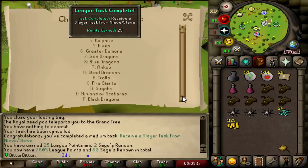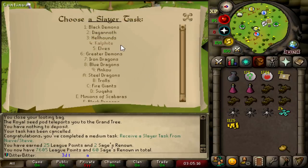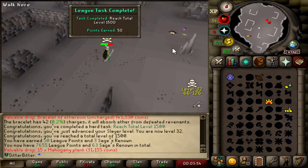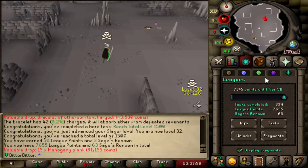Receive a Slayer task from Niamh slash Steve is 25 League Points - I didn't even know that. Let me assign myself Revs. Oh, he doesn't assign Revs. Who assigns Revs? Reach 1,500 total level - 50 League Points. 7,655.